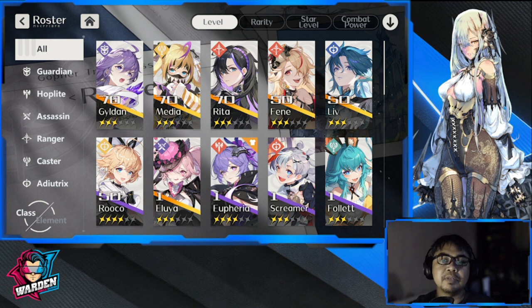My main team is Gildan, Media, Rita, and Rocco — that is my very main team for content, PvP, and PvE. Sometimes I use Finn but recently I've been using Rita. Rita I got as an off-banner pull; Finn I got in the select SSR. Live is also an off-banner pull. Illuia I got from pity on her banner, and Gildan I think I got in her banner.